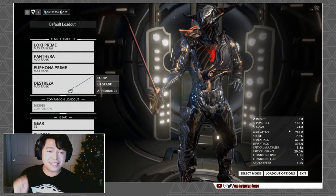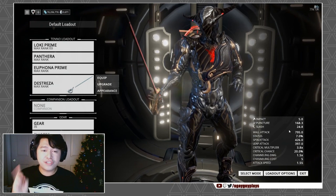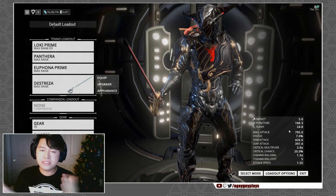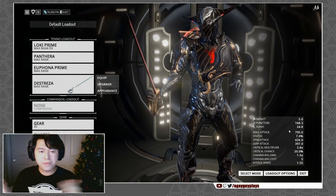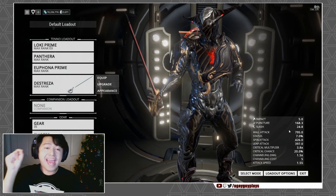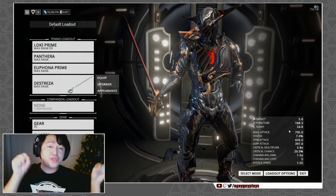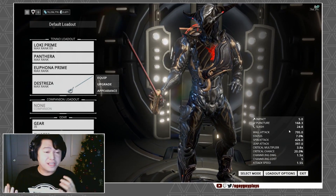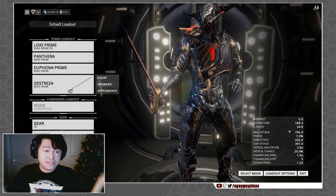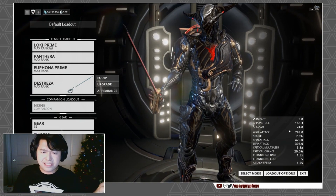Cataclysm, the fourth ability, creates a sphere of void energy that shifts enemies within its radius into the rift. During its creation and final collapse, enemies will stumble and take damage, giving some CC. The sphere's final collapse deals damage to enemies both inside and outside the sphere, and it scales based on the health and shields of all enemies within the rift — so the damage potential scales with everything in the rift, making Cataclysm spamming potentially very interesting.